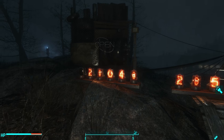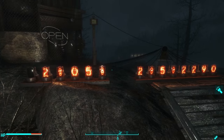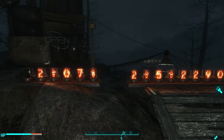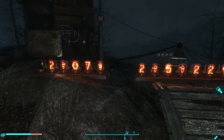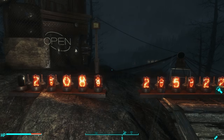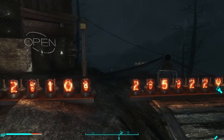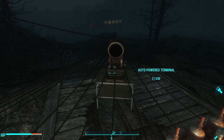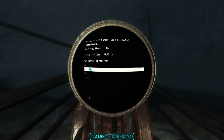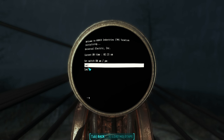I have this set to 12-hour time, which is why it says 2:04 am, but they do have an option for 24-hour time. So it's 2:08 right now, and I want this power to switch on and turn on that sign. So what I do is I go to the terminal and I program it to, let's say, 2:15 in the morning.